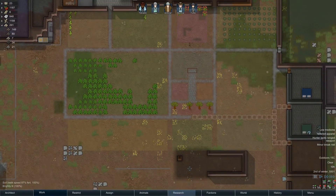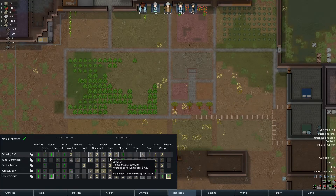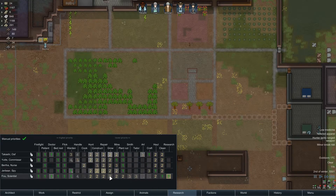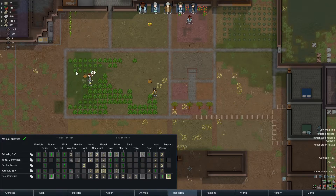I just realized something — it doesn't look like people are planting anything. What are people doing then? Plant cut — growing is not set high enough on anyone. I'm going to just bump it up again, and plant cut can always be at a one because it always needs to be done. They're doing it right now because that will give us the food.